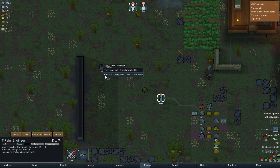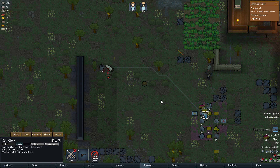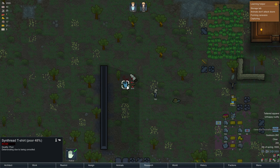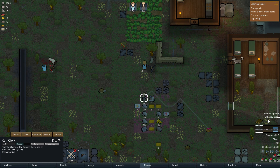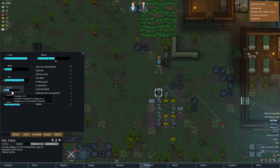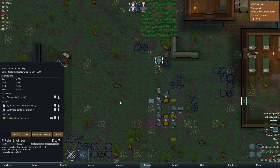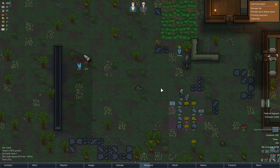Prioritise hauling - no no no, hold on. Cat, go get some... Force wear cloth t-shirt. Awful. Yeah, go wear it. Go get that cloth t-shirt on. You wanted some clothes? There you go, we got some. Quality poor, it's 48%, and is she still unhappy about her nudity? She is still unhappy about it, but her comfort level is zero. Everything's going down. Well, we're fine. It's 46% awful and this was 48% - you know what, I'm not going to change your clothes back. You're going to have to deal with that until we get some decent stuff going.